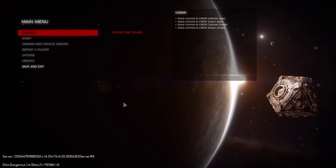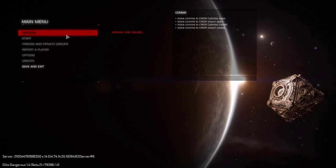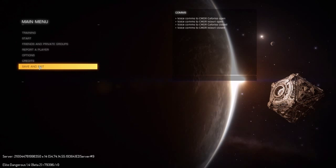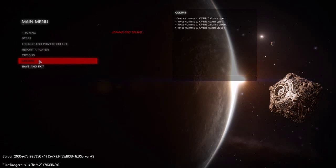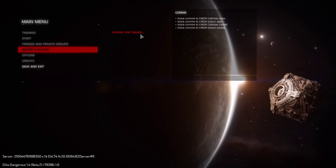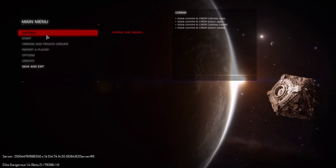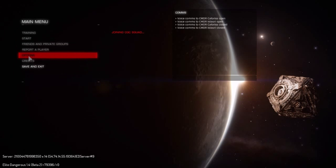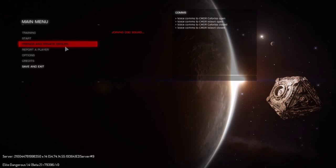As for what's happening now, it looks like I'm just going to have to save and exit. I can't click any of these — it's just trying to join a squad, and there's obviously some difficulty with that. This is obviously a beta so there are going to be problems, but yeah — saving and exiting is what I'll be doing.